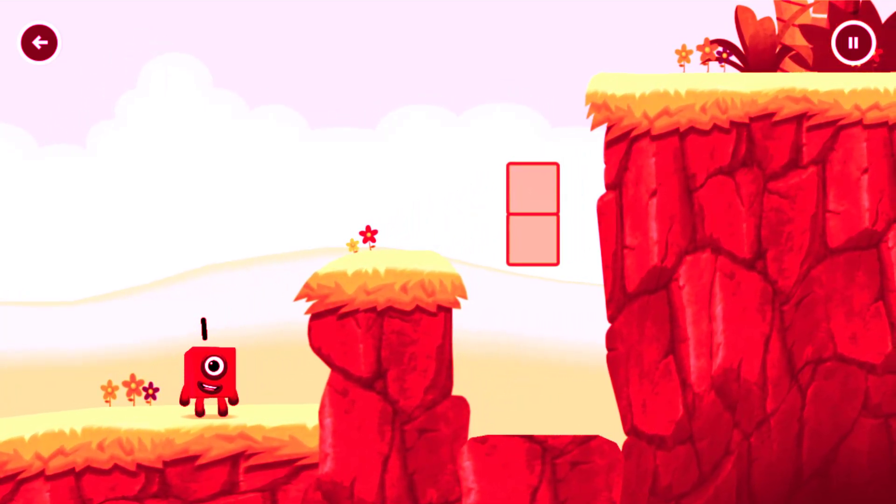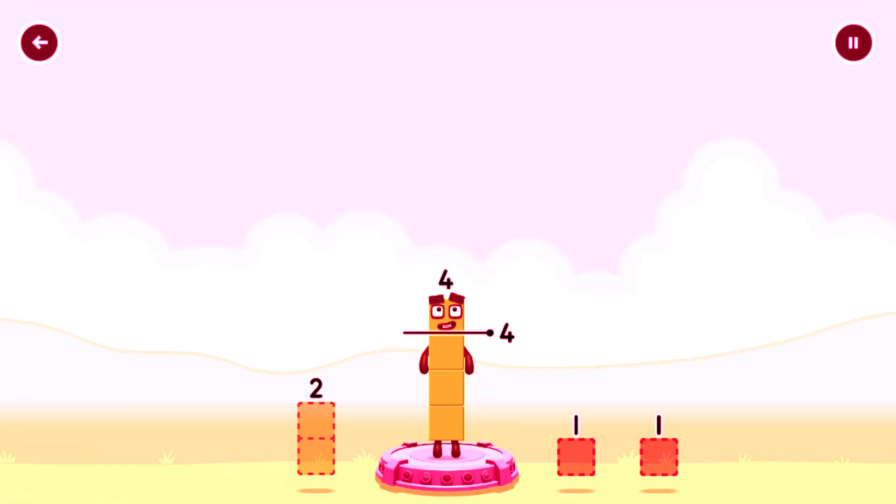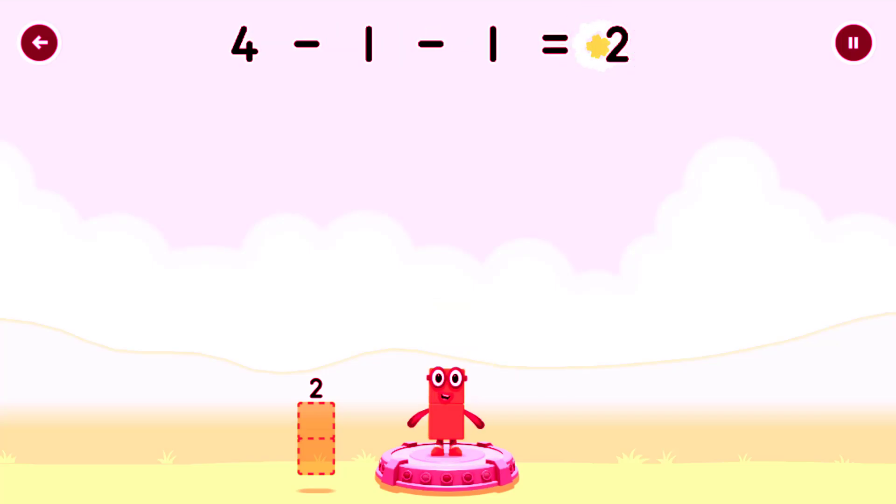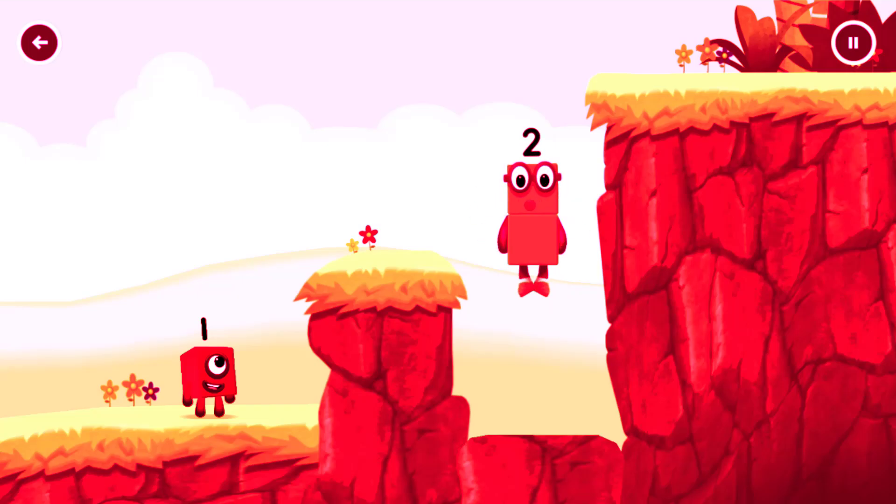One! Two! Tap now! One, one, one. Take number blocks away from 4 to leave 2. Four minus one minus one equals 2. Good job.